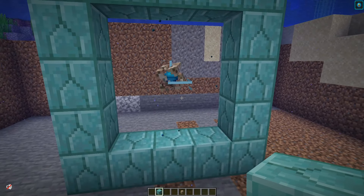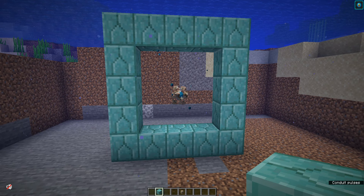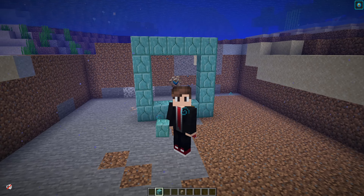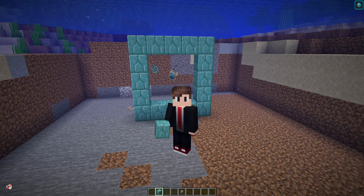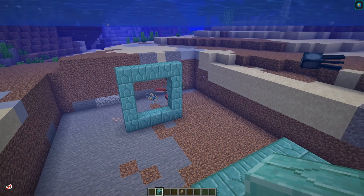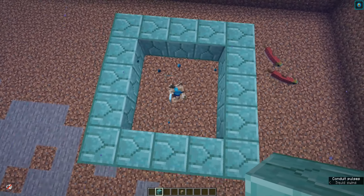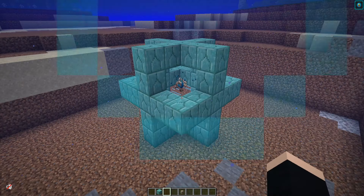Once we add this last piece it activates, and we can see the heart of the sea texture right in the center with this kind of little heartbeat going on. But this is not the only formation that you can put prismarine in around a conduit to activate it. You can also take this exact same formation and have it horizontal instead of vertical, and the conduit is still activated and working.